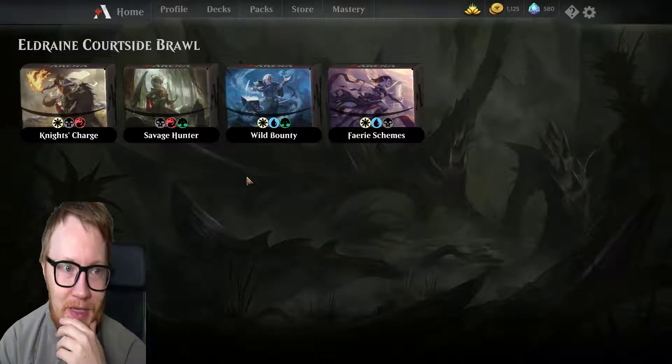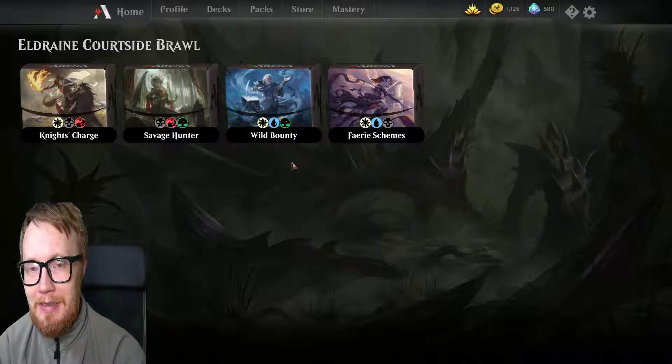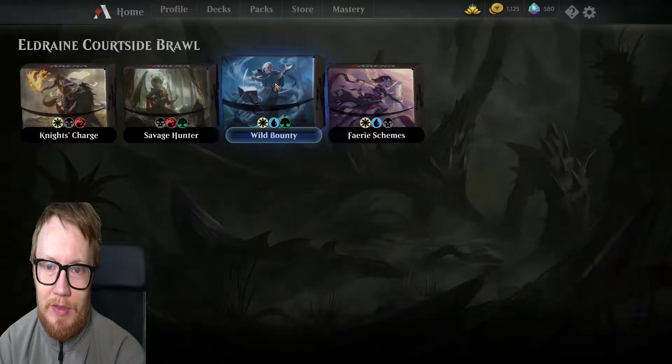We are looking at a new deck today for Eldraine Brawl, just looking at the new cards. We are not looking at M20 and stuff like that. Wild Bounty — white, blue, and green.